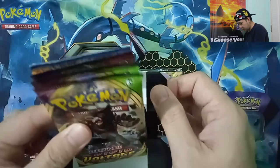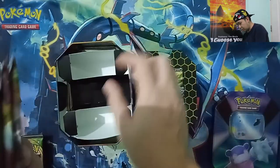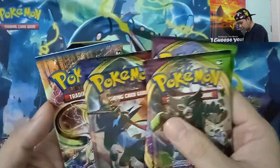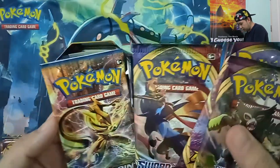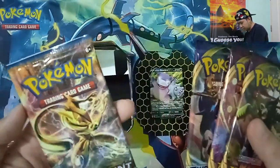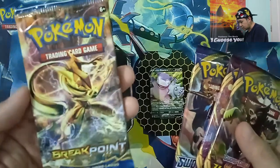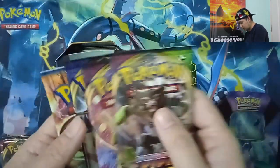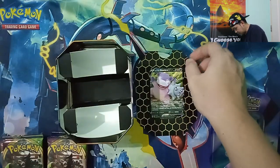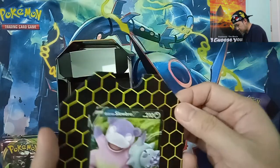We have here 4 packs: Vivid Voltage, Sword and Shield, and a Breakpoint. Breakpoint hold packs — I thought it was an XY Evolution. Let's put it here and leave this Galarian Slowbro V.